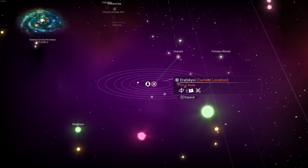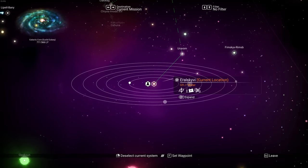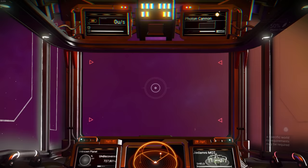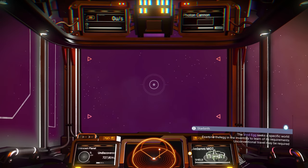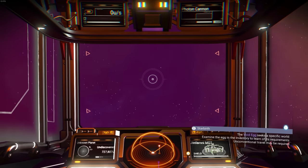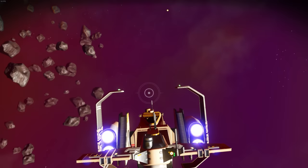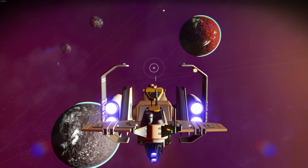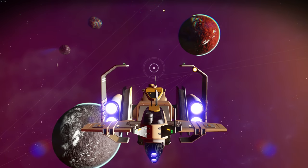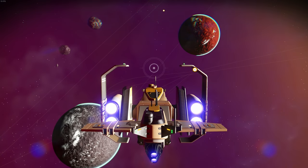Those are portal coordinates and I can't go there because I don't have the portal glyphs unlocked yet. I wonder if I can examine the void inventory - 'unconventional travel may be required.' I don't have those portal coordinates yet because I don't have all the glyphs. I hate that view, it's terrible. I don't think the portal will let me because I don't have the glyphs learned yet.